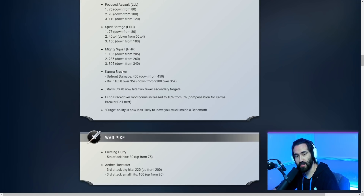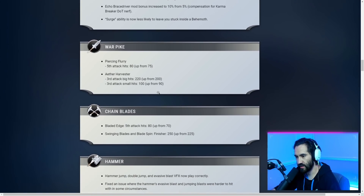One thing I will say about Aether Strikers on the test realm is that it felt really, really good to chain your mantras and surges together. I didn't get any weird overlap even with a lot of attack speed, and overall I think they nailed it. War Pike's Piercing Flurry got a five damage buff on the actual flurry, and Aether Harvester got a pretty substantial ~10 buff on that combo. So your heavy attacks on a War Pike are going to be really potent.